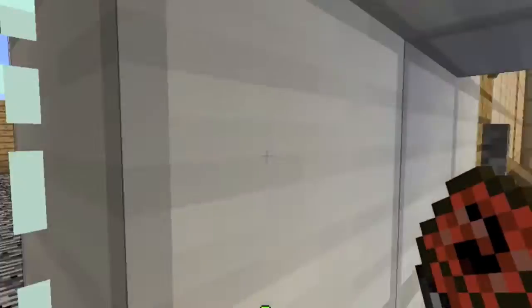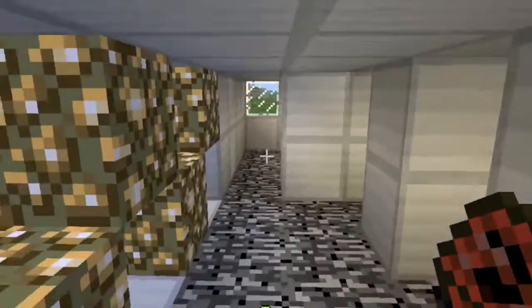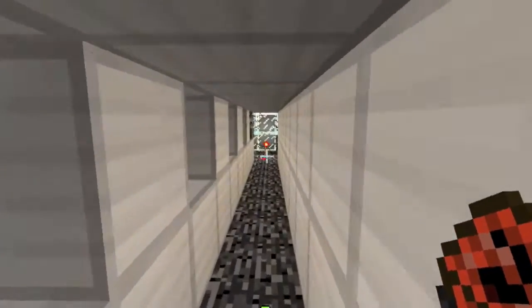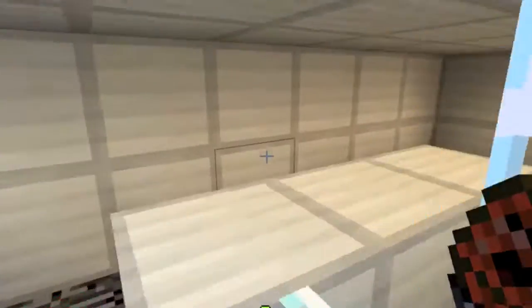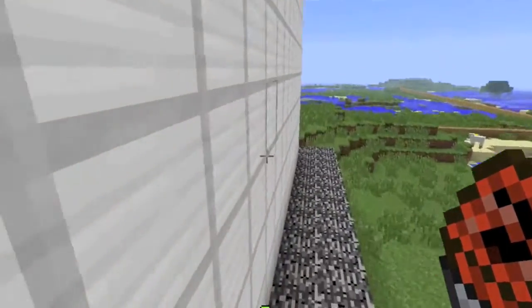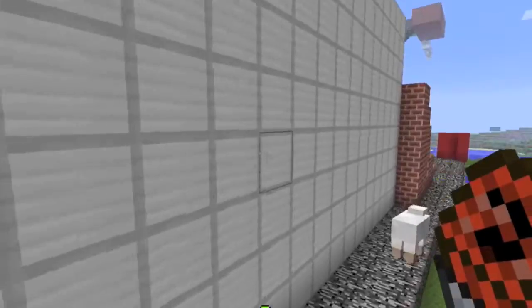That's what it looks like outside the window. I don't know how a chicken managed to spawn there randomly. This redstone is for a person who works there to open and shut the doors to the public swimming pool.